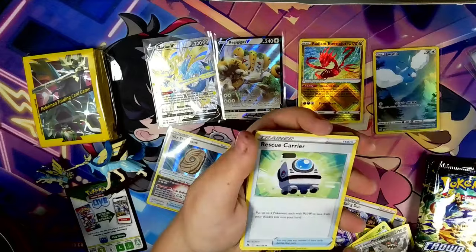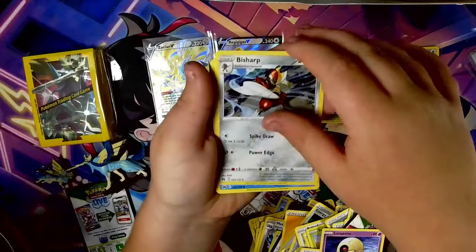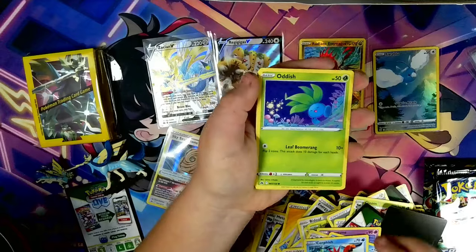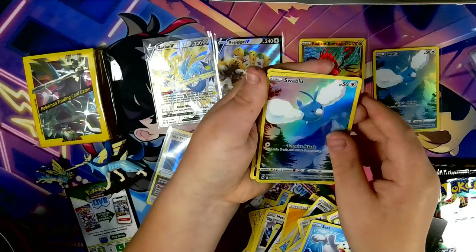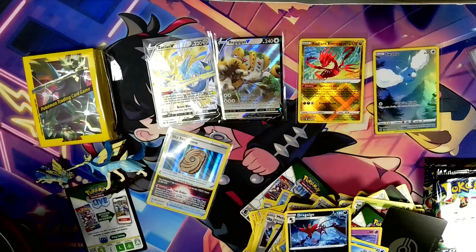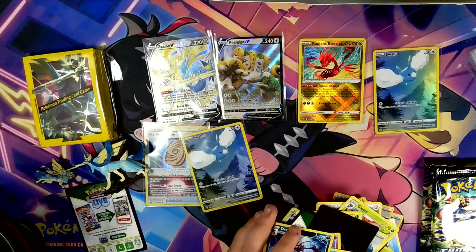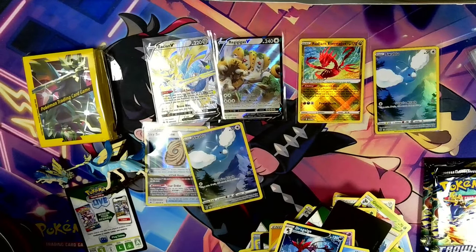We have a V Star Energy, Rescue Carrier, Lunatone, Bisharp, Wailmer, Pokéball, Corpfish, Oddish, Seal. And Swablu — again? It could have given us something we need in Galarian Gallery, but it gives us another Swablu, and we didn't even need it the first time. Why, Pokémon?